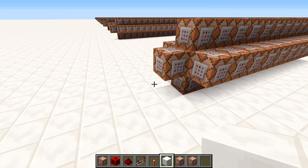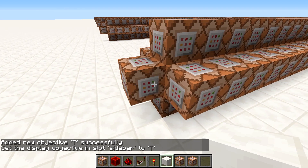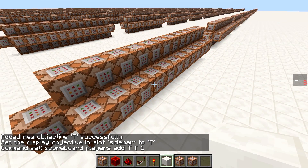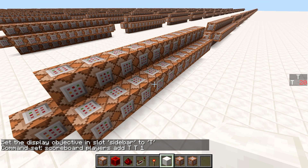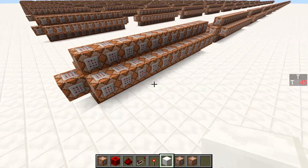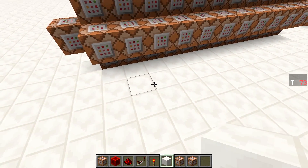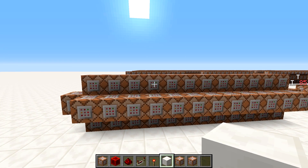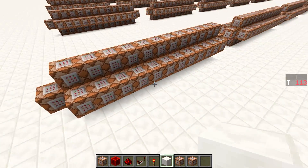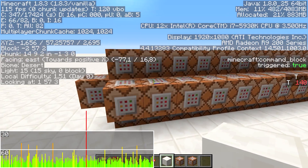Is everything good then? Well, no, probably not quite. Let's add a scoreboard objective T as dummy and set it to the sidebar. In one of these clocking blocks we do 'scoreboard players add T T 1'. Now you can see the actual rate the server is running at is fairly low. If you try to play on this world it would be incredibly laggy and you would get the block lag. Block lag is the Minecraft server being overloaded. You can't see it on the client — even in single player the game still runs as a separate server and client instance internally. The clock is having serious problems keeping up even though my framerate is perfectly fine at basically 120 fps.